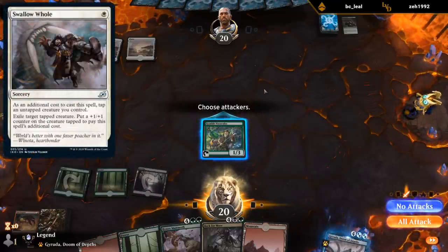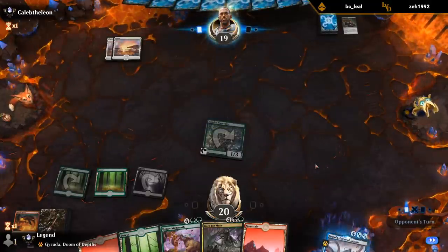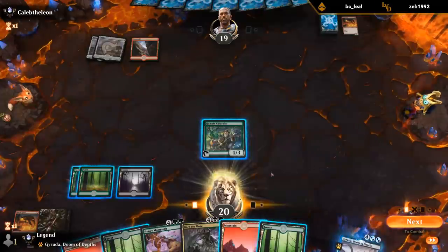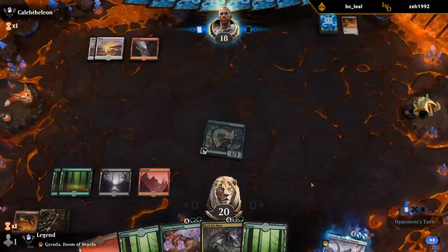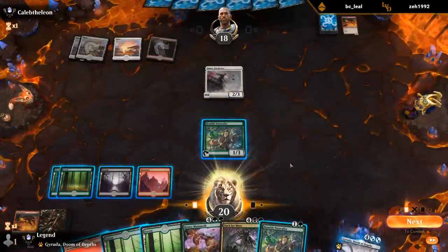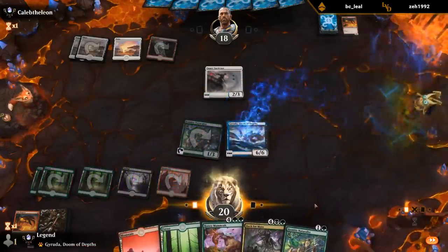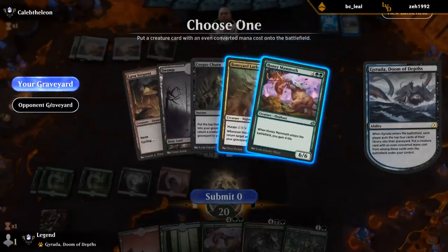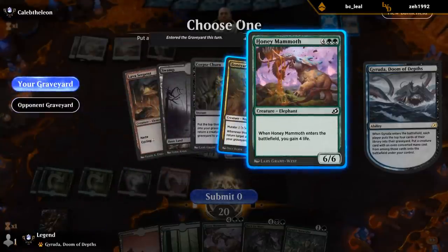Attacking could be bad if they have Swallow Whole plus a cheap creature. Don't want to miss out on any damage though. Opponent's spinning their wheels — setting up a giant Zenith Flare, I'm sure. We've got six-drops for days. They could have tapped Naturalist if they had another one-mana cycler. Luckily they didn't. Do we want to play Honey Mammoth or Serpent, even milling the Zenith Flare? If we gain enough life they can't kill us with Zenith Flare.